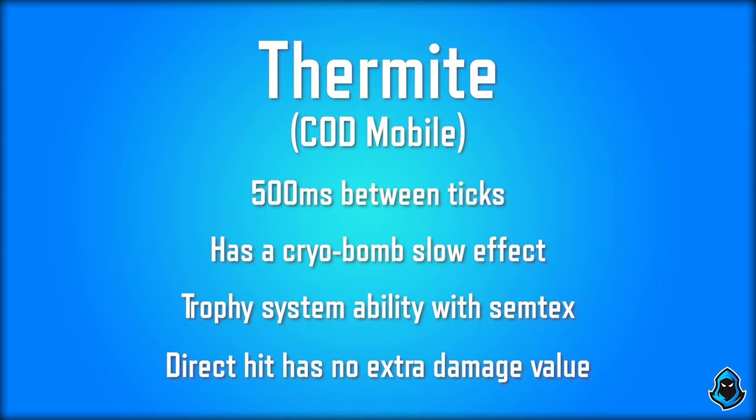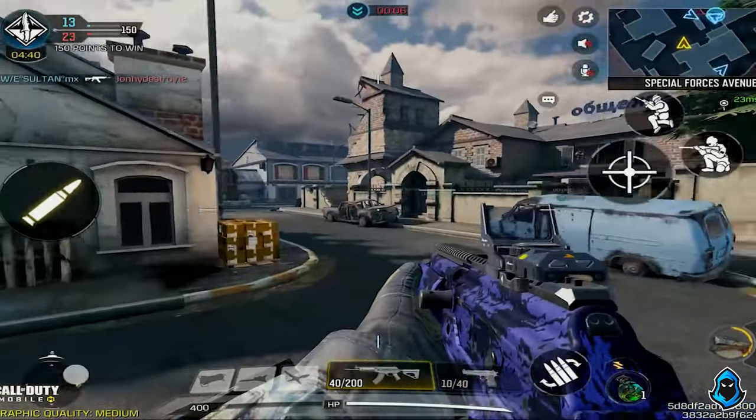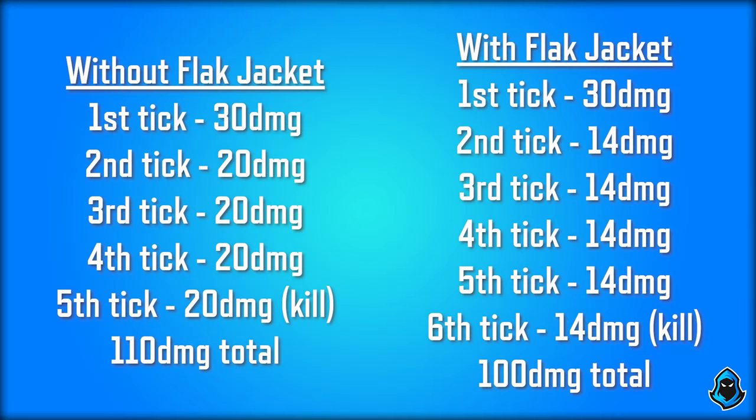In terms of damage, keep in mind that this is in consideration that you are in the center of the Thermite, because if you're outside the radius it'll do less damage — so this is kind of max damage, you're in the middle of it. Without Flak Jacket, the first tick is going to do 30 damage, and everything after that is going to be 20 damage, so you'll die at five ticks for a total of 110 damage. If you do have Flak Jacket, the first tick is the same 30 damage, but every tick after that is going to be 14, so you can actually survive an extra tick, which is kind of nice.